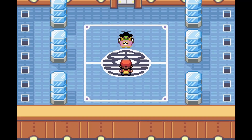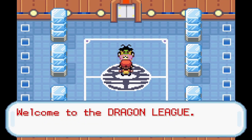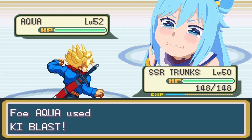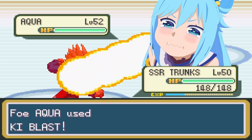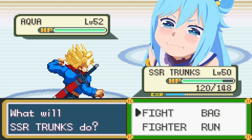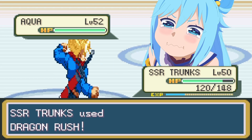The first member of the Elite Four was East Kai. East Kai's first fighter was Aqua. Trunks missed his first attack, so I got hit by Aqua's Ki Blast. But that apparently pissed off Trunks, because he killed all of East Kai's fighters in one hit.